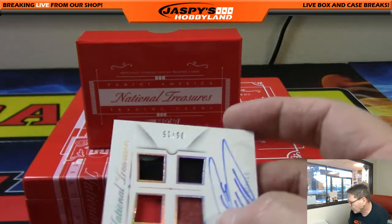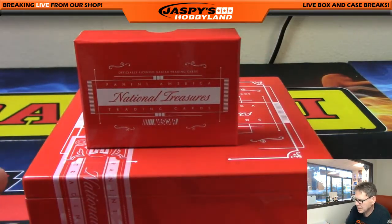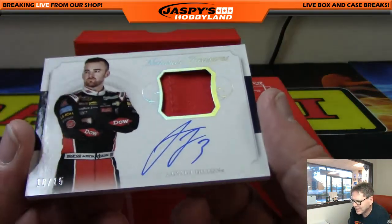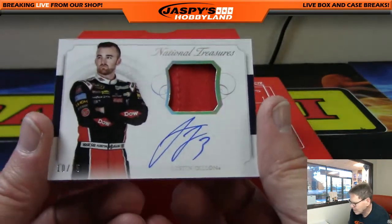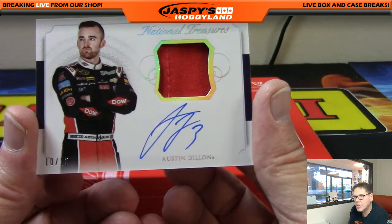Make sure these go in the right penny sleeves. Up next — wow, Austin Dillon. 10 of 15 on-card relic. Number 10. That's Alan M, has number 10.